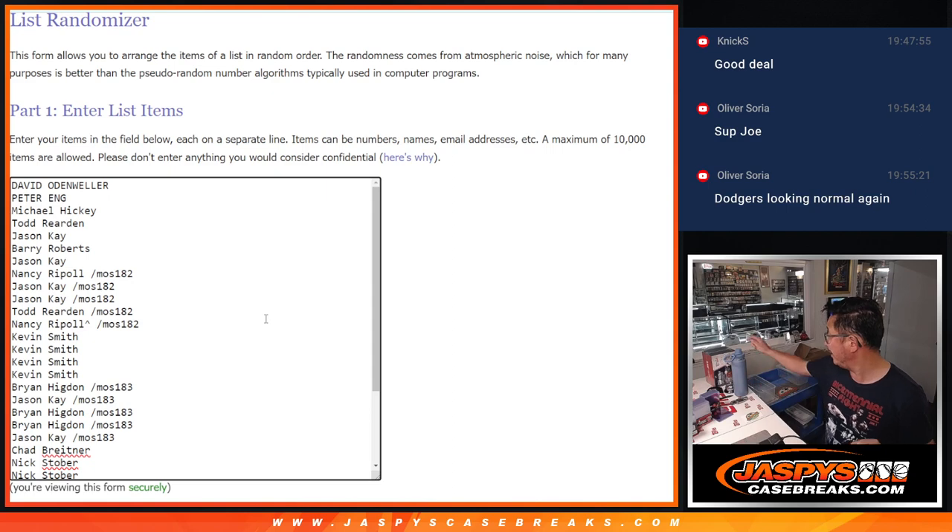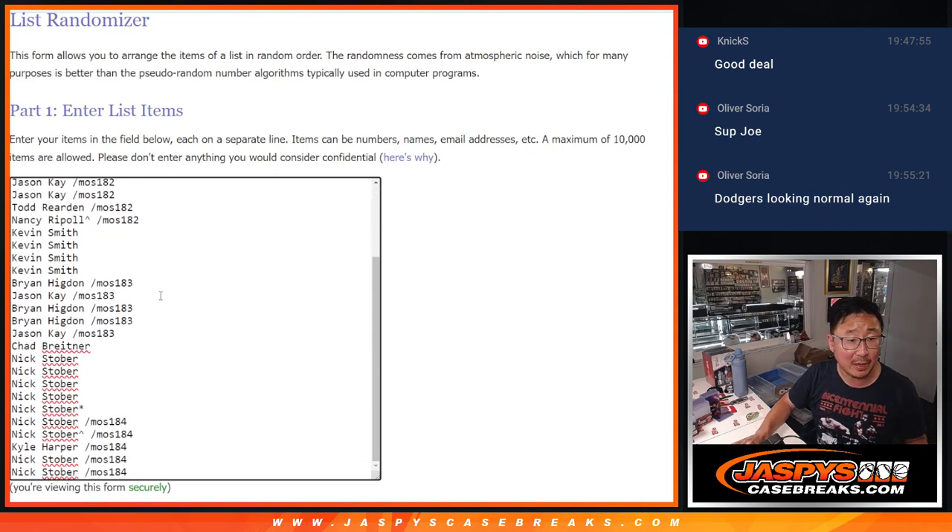Thanks to the people who bought their spots straight up. You have a chance to win a Fanatics Autograph Mini Helmet. And congrats to the people who won their way in, in Mosaic Pack 182, 183, 184.